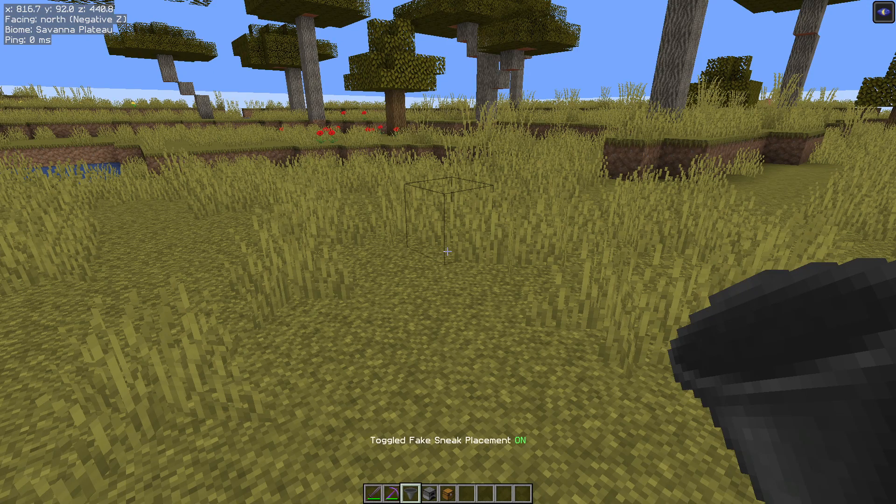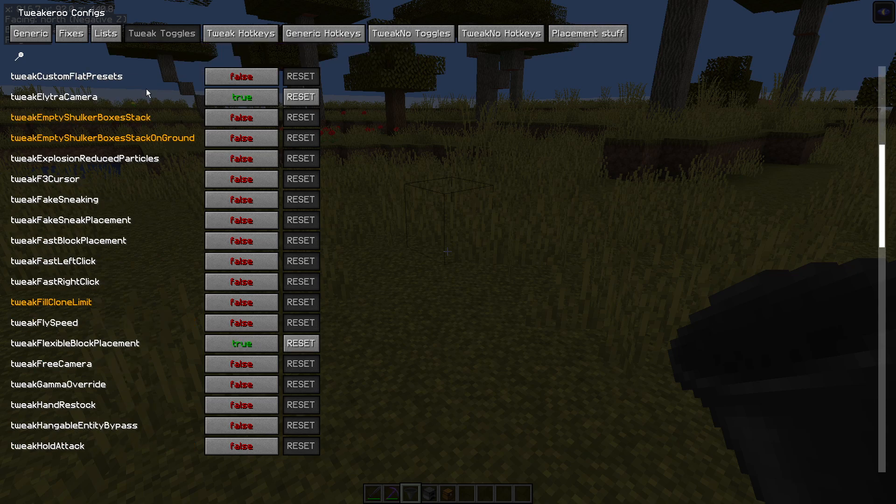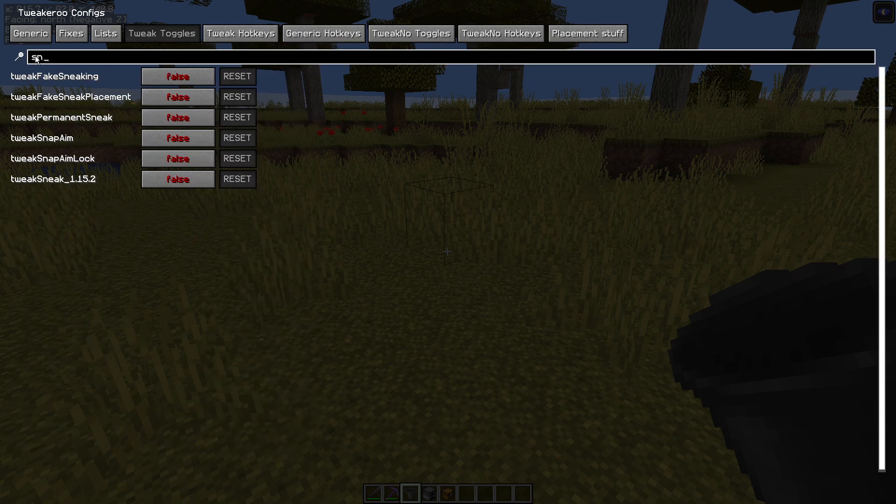Escape out twice and then you can turn it on and off using your hotkey. If you do not want to set a hotkey, X plus C will take you to the Tweak Toggles menu where you can type in sneak and turn it on and off there if you want to.